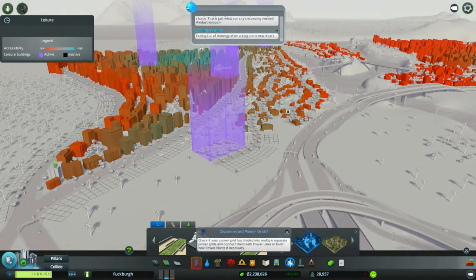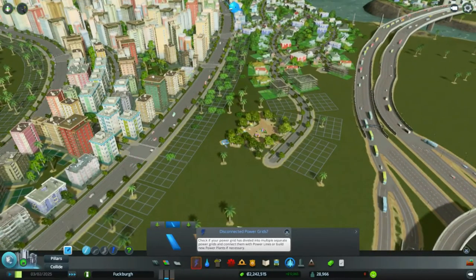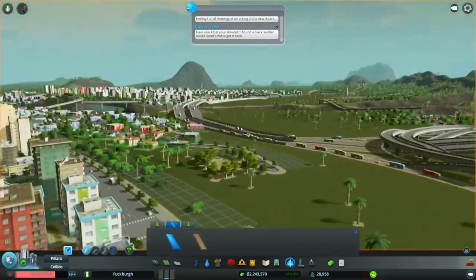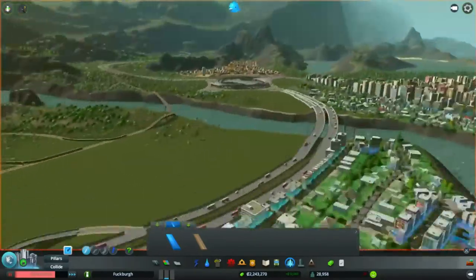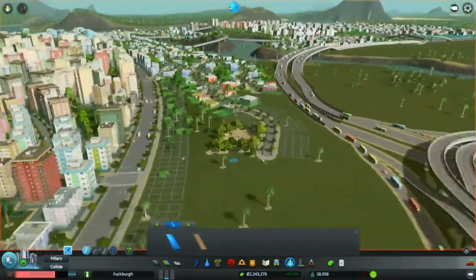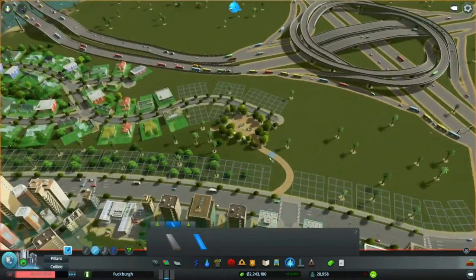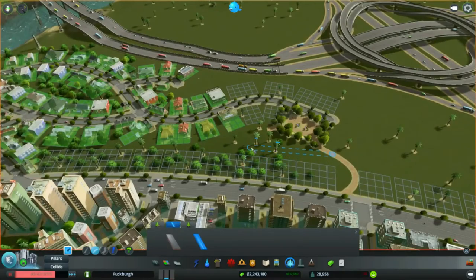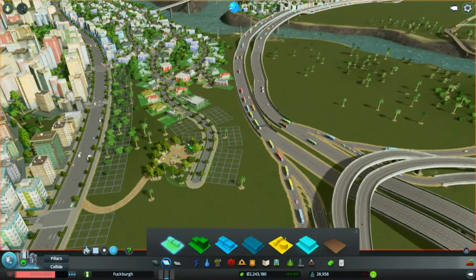Then I will add... a curving dirt road, come off of there, go to this pedestrian thing. Then what if I had one? Nah, I don't need any other ones. Nah, that's fine.